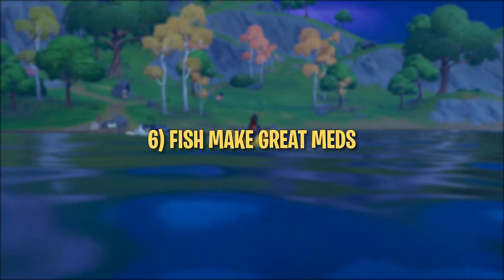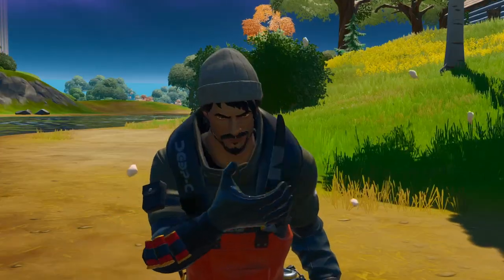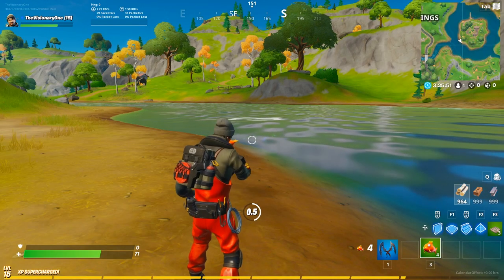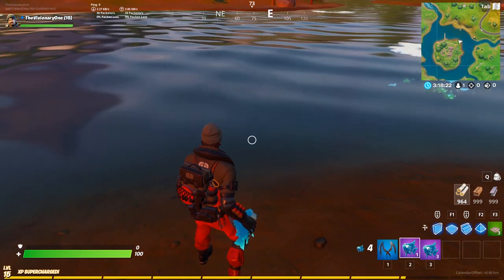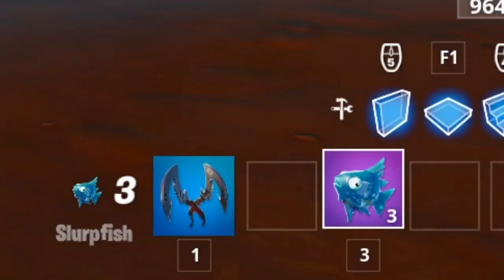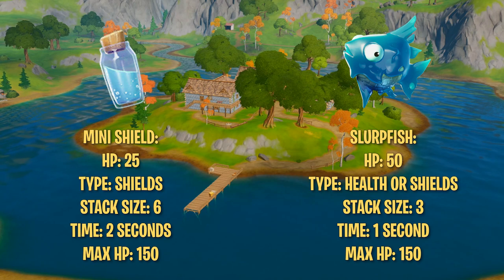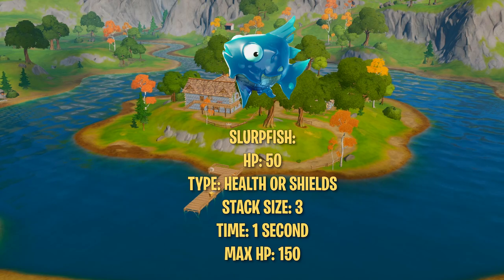Tip number six: fish make great meds. Most players write off Chapter 2's fishing mechanic as a fun side activity, but fish are actually viable sources of healing. Floppers give 50 health each and you can stack up to four of them in one slot. It takes one second to eat a flopper, making them a great alternative to bandages and med kits. Slurp fish, the most rare form of fish in the game, offer 50 health or shield points instantly, and you can stack up to three in one slot — a full stack is worth 150 HP, the same as a full stack of shield potions.